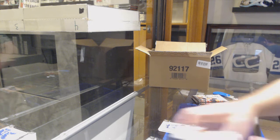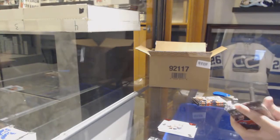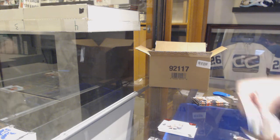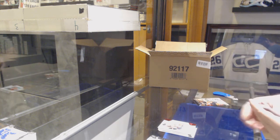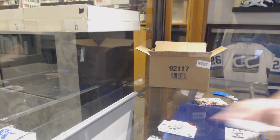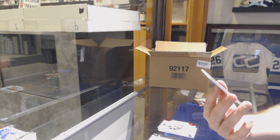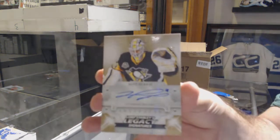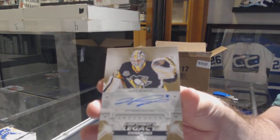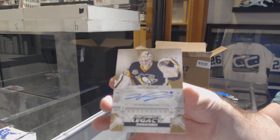We've got for the Ottawa Senators the $3.99 Rudolfs Balcers — Red rookie. We've got another wild card Rookie Redemption. We've got for the Penguins, Lord Stanley Legacy Signatures, number to $10.00 — Matt Murray.